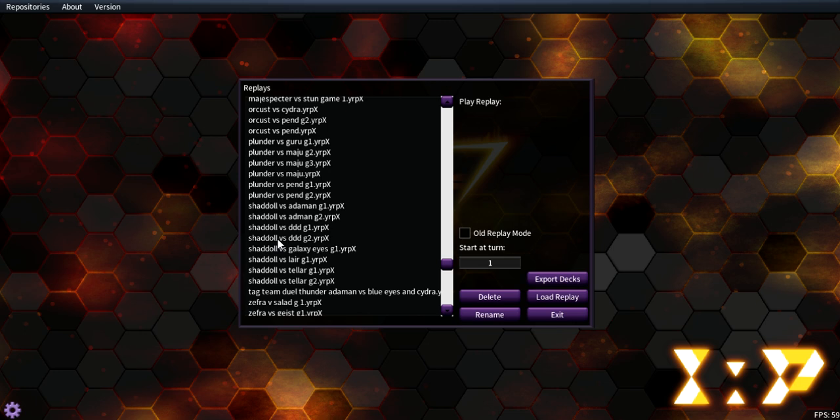I think these decks respectively at least deserve to be considered Tier 2. I'll start with Shadolls first — Shadolls versus Adamancipators — then I'll do DD. I didn't get a lot of replays because especially with Shadolls it takes a long time to duel. These replays are going to be fast-forwarded, but it takes a long time because I have so many chain links going off and so much critical decision making. One of these games I lost to the timer — the game against Galaxy Eyes — but let's go ahead and get into Shadolls versus Adamancipators Game 1.